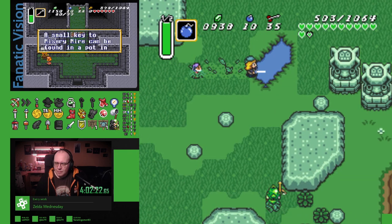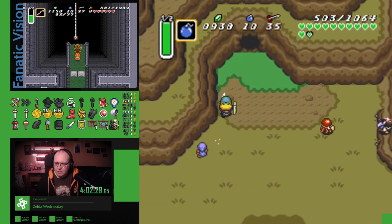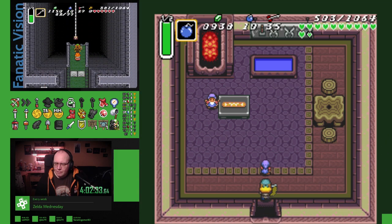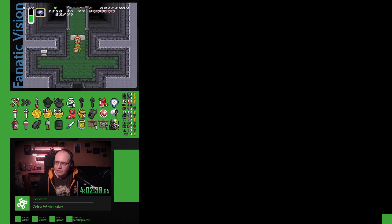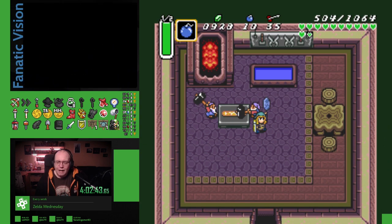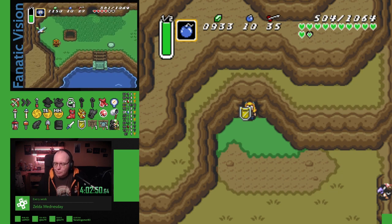I'm kind of stuck here. Next dungeon, or next place. Eastern is a nice place to get some health. Yeah, I was going to say I'll probably head over to Eastern. Five rupees for that entire tour. Just K45. Bye, dwarf boy.